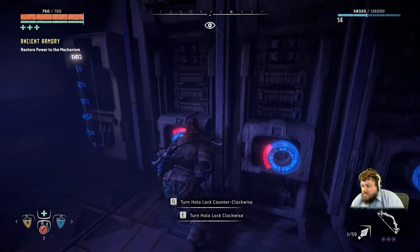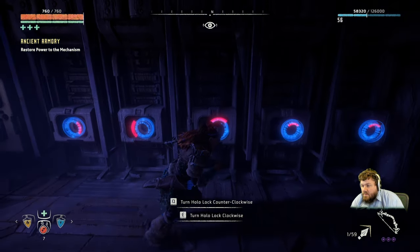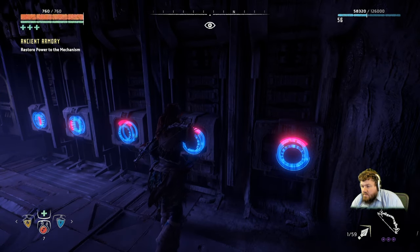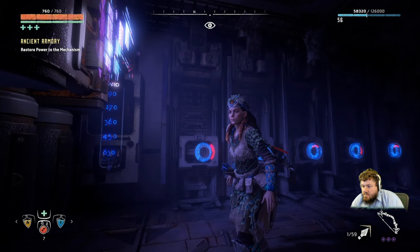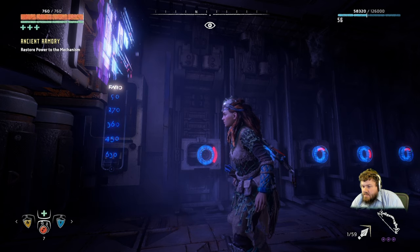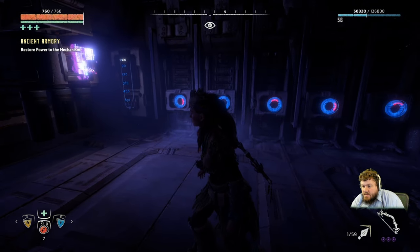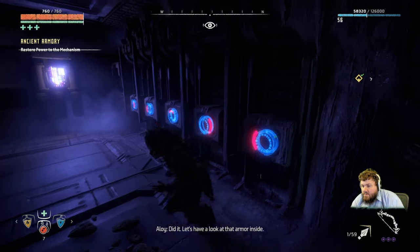Well, that's not true. 90 would be straight this way. 90, 270, 360 should be straight — 90 would be straight up. 45? Not that way, this way, right? I think it's 450. But 360... That's 40... 50, so that would be 90 again. Should be right there anyways. And then 630. Yes. Okay, let's have a look at that armor inside.